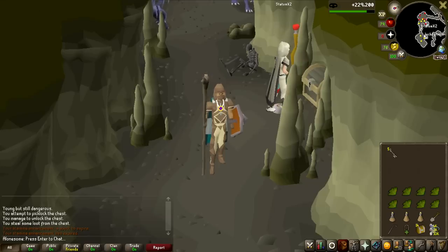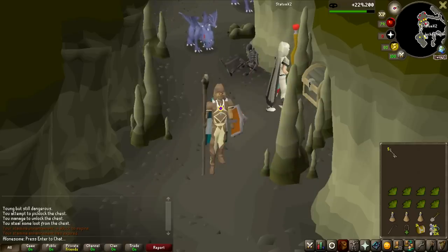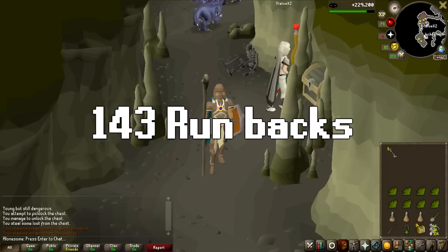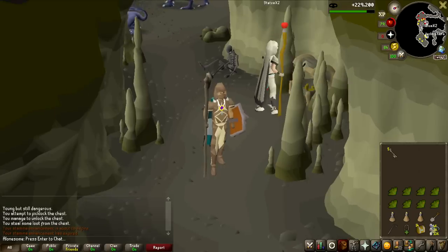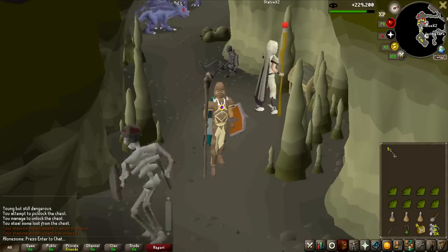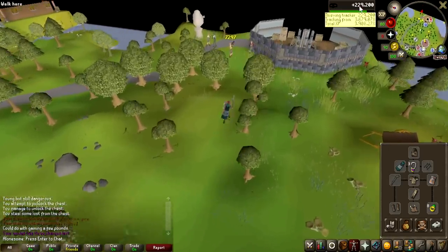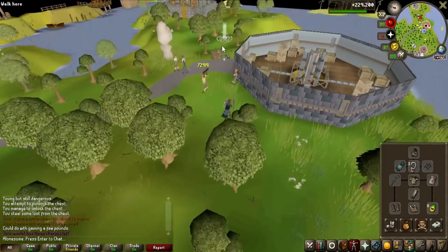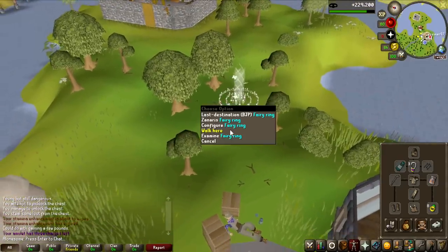Luckily my RNG replenished itself slightly — we have five keys now and I had to do 1528 chests. I should have got it on 1000, but that's how RNG works. I got teleported out 143 times, so to get these five keys I had to run through this entire maze 143 times. This probably took four or five hours, maybe even more. We're heading over to the dark chest now. I also got 129,000 thieving experience — if I need all 20 keys, I might get near a million thieving experience.